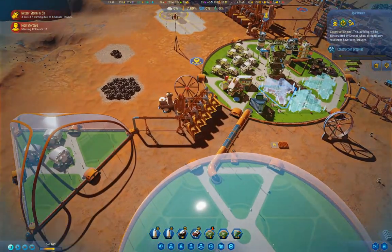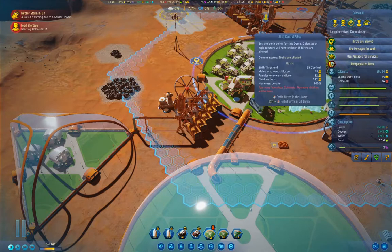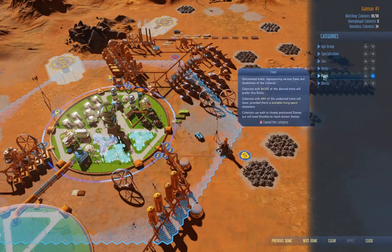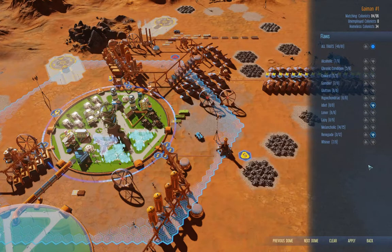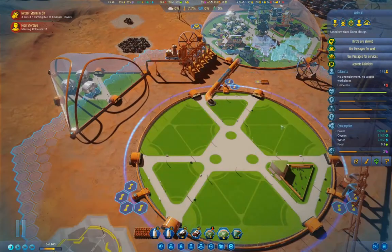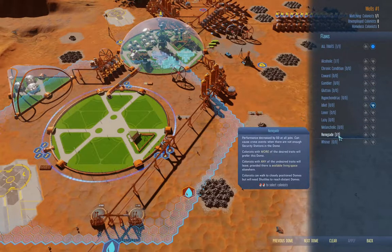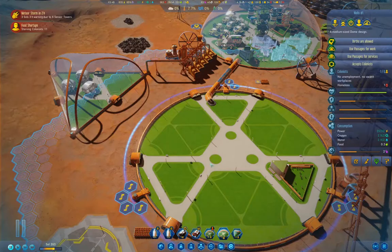I'm going to pause this and go in here and edit the filters. Under flaws — Renegade — thumbs down. Apply. Back. Close. And this dome also — I'll go in here, flaws, Renegade, thumbs down, apply, back, close.